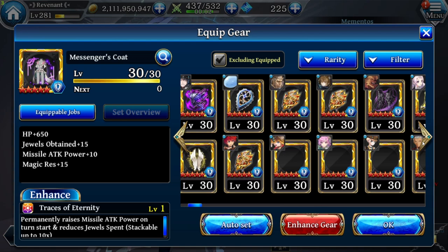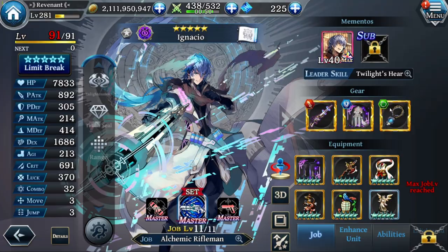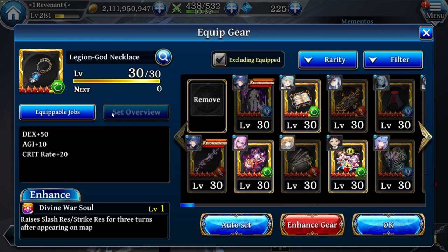In case you don't have that one, just use something else that gives HP, like Monster Armor HP plus 131 or something similar. In the third gear slot we are using Lirgian God or Necklace in normal 4-star gear. That one gives DEX plus 50, Agility plus 10, and Crit Rate plus 20. It also has a Gibraltar, Divine Wrath Soul, which raises Largeress and Strikeress by 30 for 3 turns. The most important things are the Agility and the extra Crit Rate of 20.